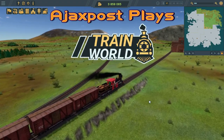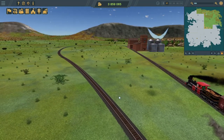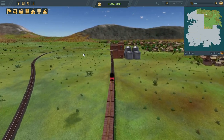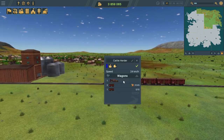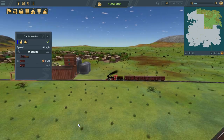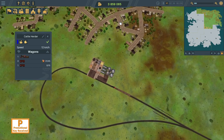Hello and welcome. My name is AjaxPost and we're back once again in Train World, very quickly following up our first look video at this game. Our train is about to deliver its very first load of cattle into the meat market here in Indianapolis.